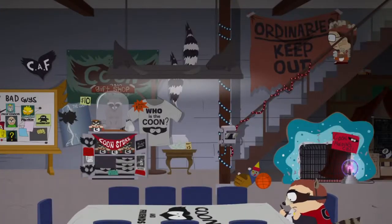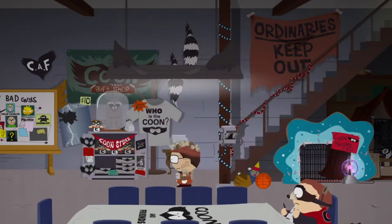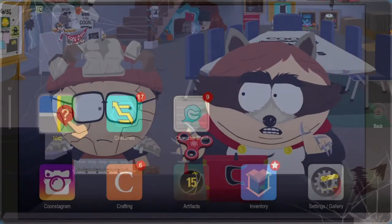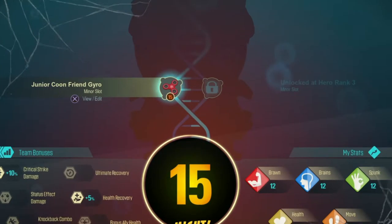What is going on everyone, my name is Zach Waters and welcome back to some more South Park. This is going to be the third episode. When we left off in the second episode we just acquired ourselves a fidget spinner as part of an artifact. We have the fidget spinner, the Junior Coon Friend Gyro, and we have a long way to go to get some more.